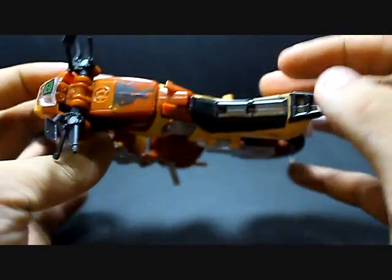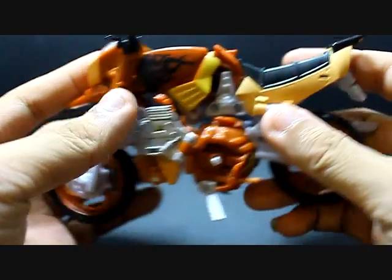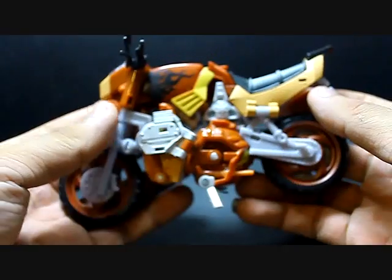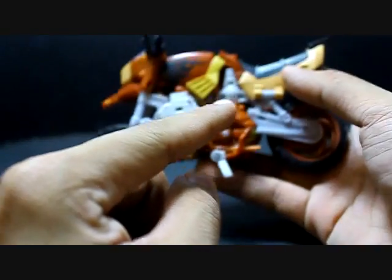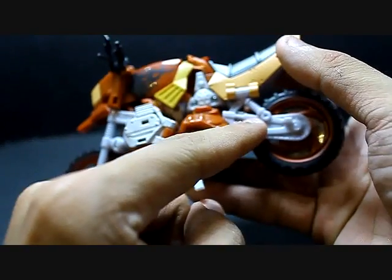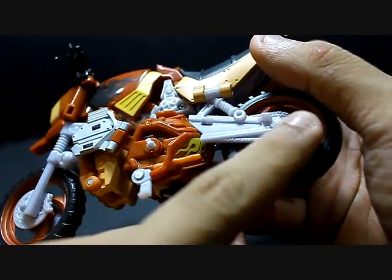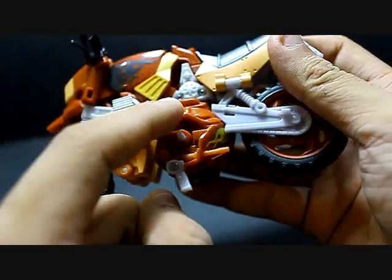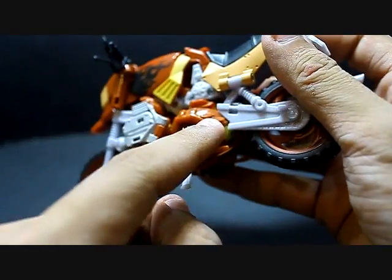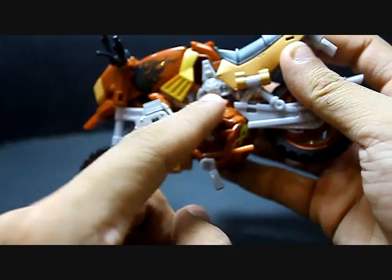This is the seat, and this is a bar behind the dirt bike. The transformation is very neat. Over here you can see the detailing for the motorcycle chain — this is the motorcycle chain, this is the absorber, and the motorcycle chain leads to what's supposed to be the Redgar body. Redgar's body has transformed into an engine.